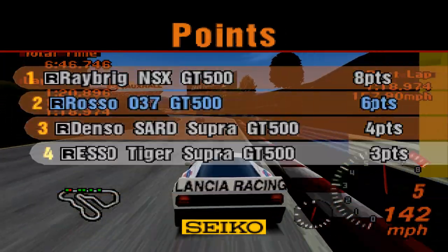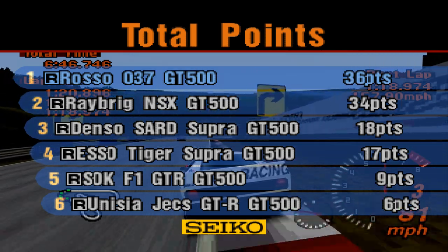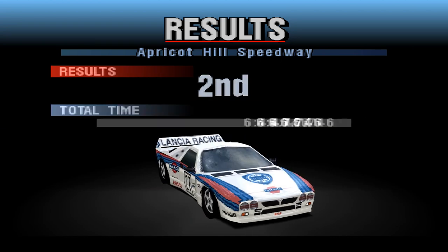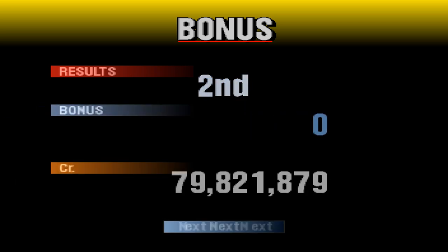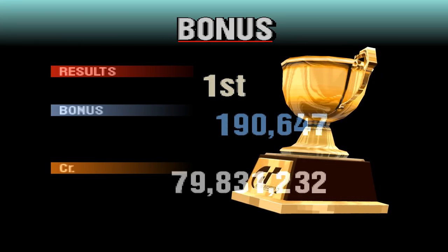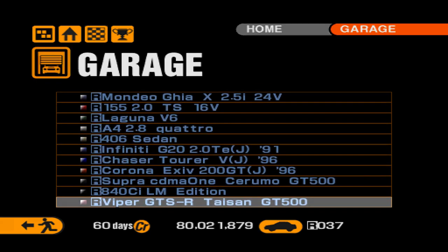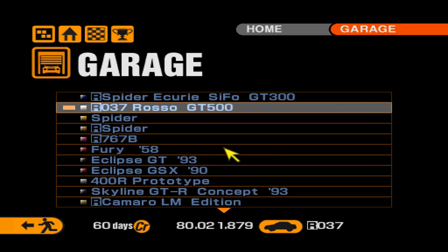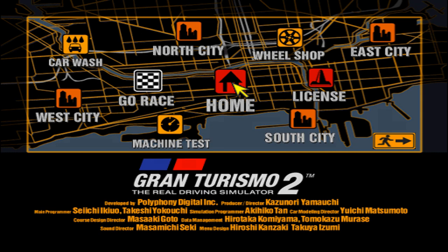It is going to be tight to the line, but I think we have won the GT500 Championship in the 037! Don't get me wrong, it needed the soft tyres to do it, but we got there. 36 points, two ahead of the NSX. The Denzo comes third, fourth for the Tiger Supra, and then the McLaren - again not competitive, which was something I wasn't expecting. First place, 200,000 credits. I don't think I've ever fought so hard for 200,000 credits in this game before. That was actually quite challenging. We get the Tazan Viper as a prize - 463 horsepower, which is probably quite a bad car to try and win that championship in. But yes, we've done it - we've won the GT500 Championship with this car.